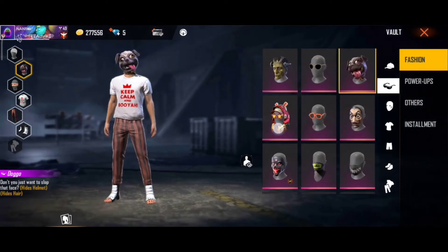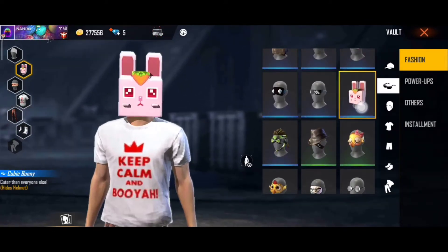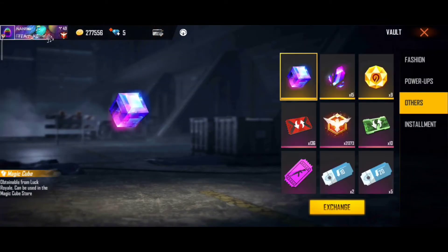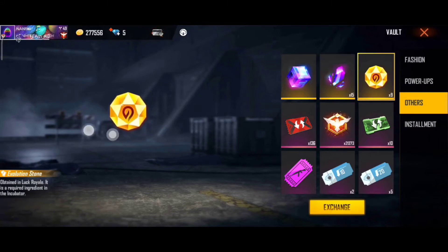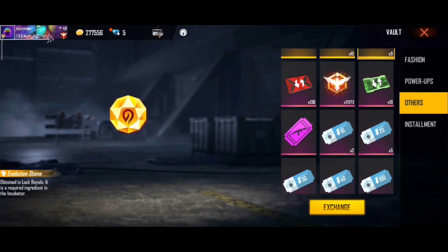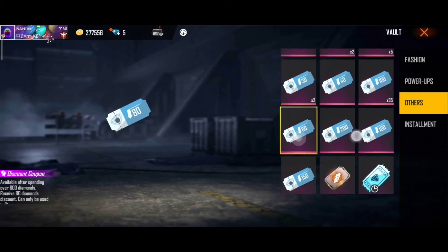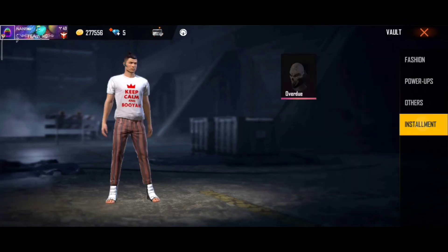There are a lot of masks — there are so many. We will store them because the mask will be locked. There is a large incubator veil where you have a cube. There is a giant incubator, a stone, a diamond, and a fragment of the skull mask.